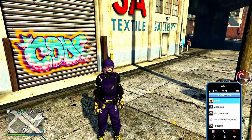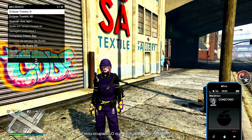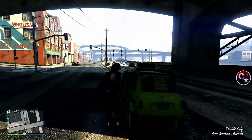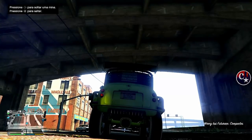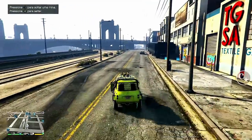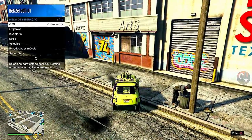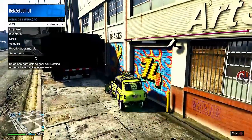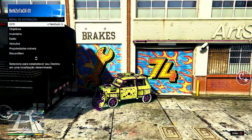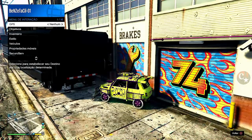A polícia já saiu. Vamos sair do caminhão e aqui fora a gente vai ligar para o mecânico e solicitar o veículo que a gente quer duplicar. Eu sugiro sempre o IC Füturaço — mesmo sendo a cópia, ele vai valer aproximadamente 1 milhão e 900 / 1 milhão e 800, dependendo da tunagem. Aperto o menu de interação e vou colocar este veículo entre as duas bolinhas azuis.